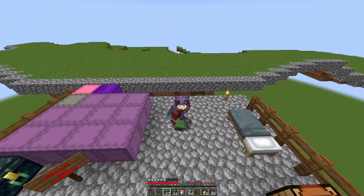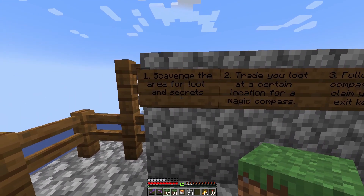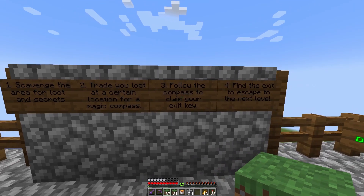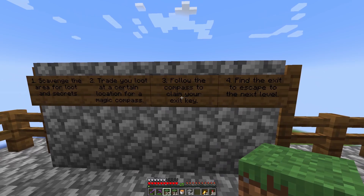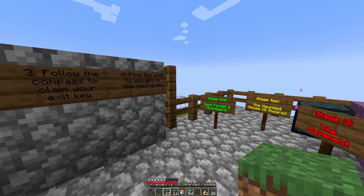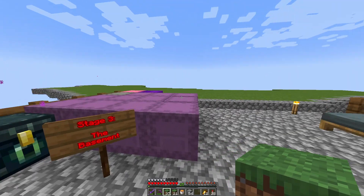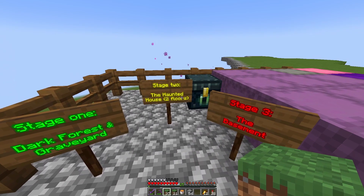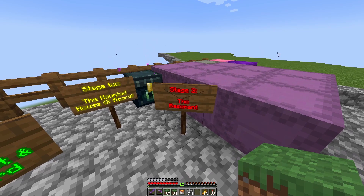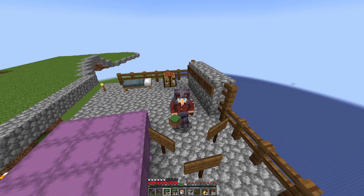I want to briefly explain how this dungeon crawling game is going to work. I've split it into four steps: step one is looting around the map for coins and secret treasures; step two is trading that loot for an enchanted compass; step three is following the compass to your key; and step four is heading to the exit to advance to the next level or complete the game. There are three stages: stage one is a spooky dark forest with a graveyard, stage two is a haunted house with upstairs and downstairs, and stage three is the basement which breaks into an abandoned mine shaft.